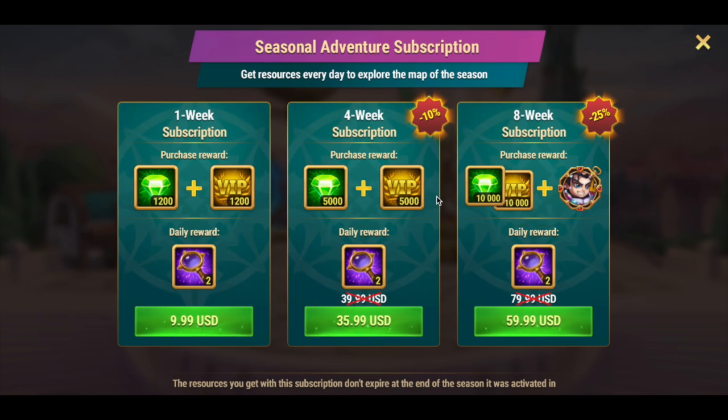There are three subscription options. A one-week subscription gives 1,200 VIP points. A four-week subscription gives 5,000 VIP points. And a subscription for eight weeks gives 10,000 VIP points. A one-week subscription does not give us many VIP points, so let's skip it.